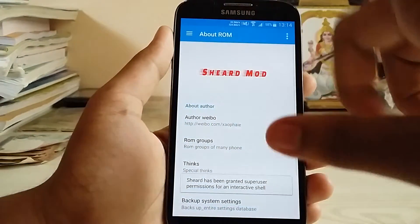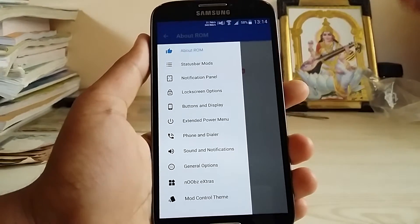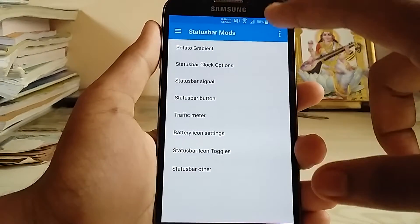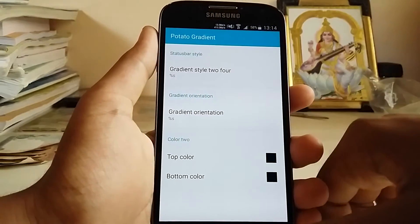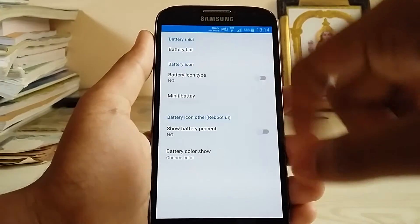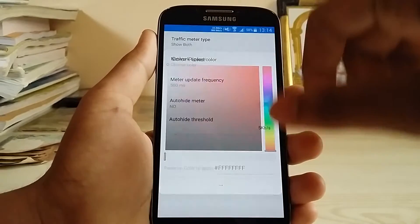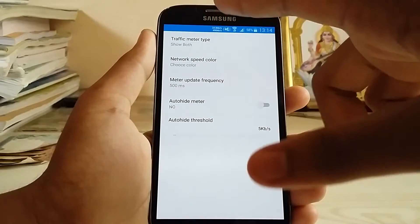Let's get to the main thing — the shade mode. This is a more advanced version of dark lord settings — basically the god of dark lord settings. With the aurora settings we get some over-the-top tricks like potato gradient, icon percentage, three-minute battery mode, traffic meter, speed color, and meter frequency.